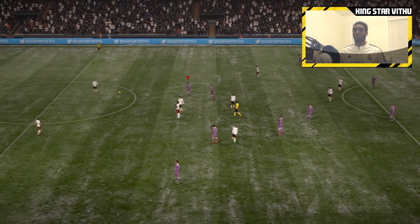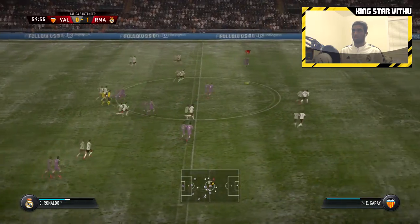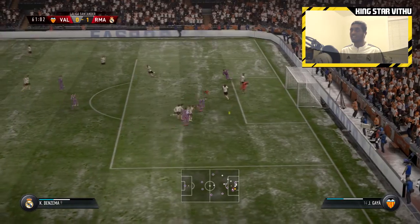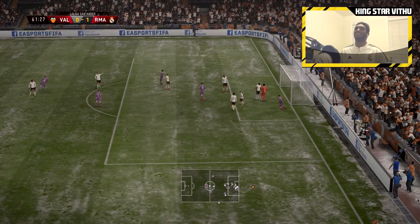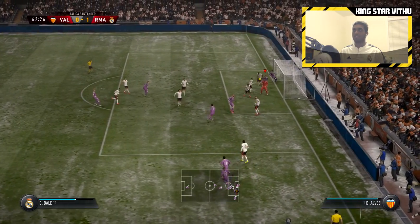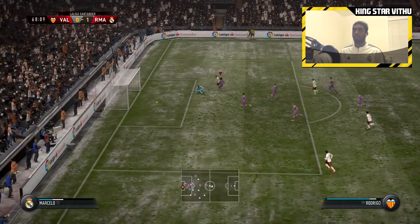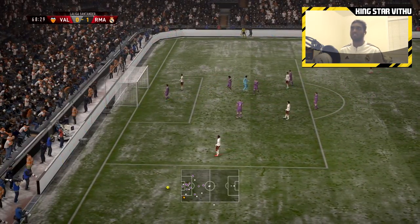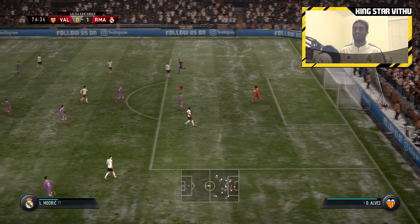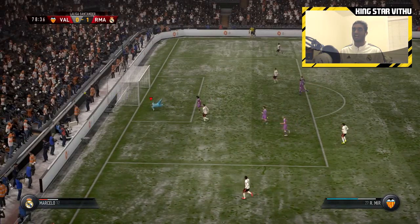We're leading 1-0 at half-time through Ronaldo's late first-half goal. In the second half, a nice through ball to Cristiano Ronaldo — he's through, goes for a finesse but Benzema oh my goodness, Ronaldo should have made it 2-0. We take a corner short, James with the cross, and I get a deflection — no way, great save from Keylor Navas! A nice through ball to Luka Modric, shot gets saved by Diego Alves.